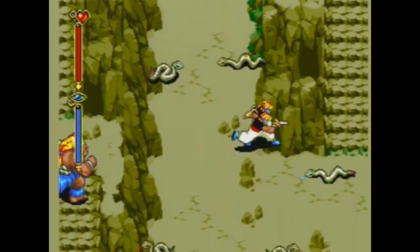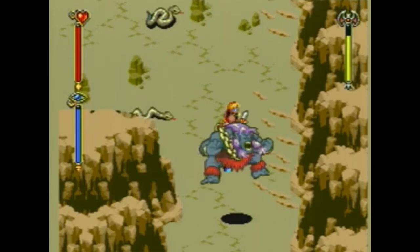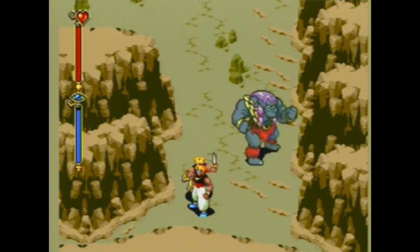The reason we need Shade will not be apparent until we get to the next area. But for this guy, you can just walk around him to this chest and get yet another green gem.